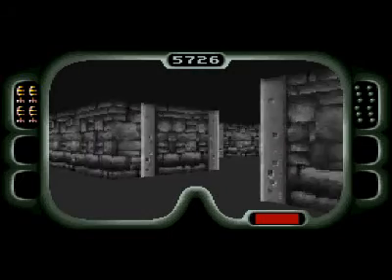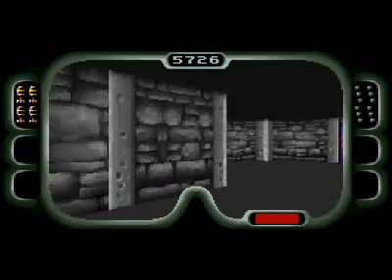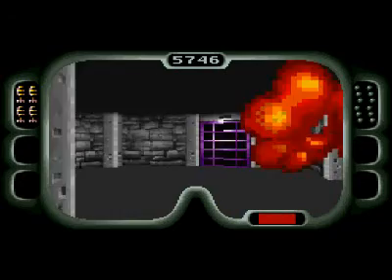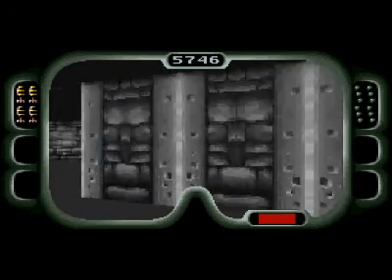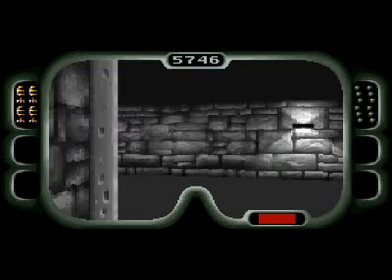You have to do everything else before you can kill the raptor eggs. I don't know why it works that way, but it does. Because if you come here before doing that, you'll just be wandering around going, 'Okay, how the hell do I use the nerve gas?' And nothing happens.